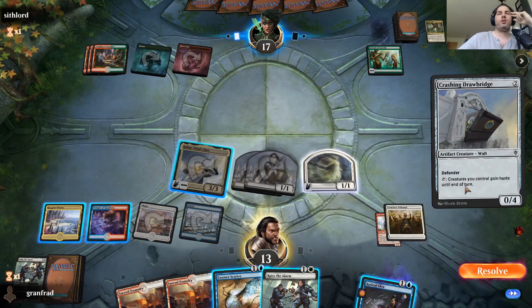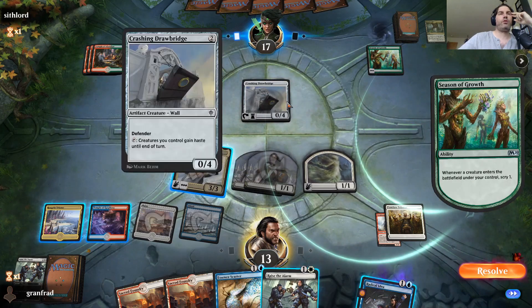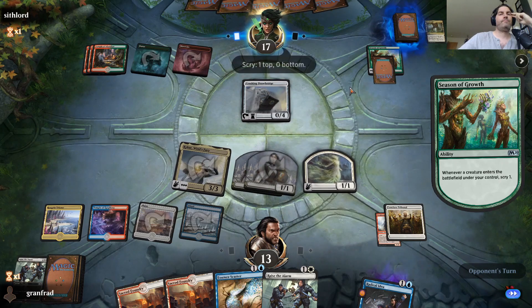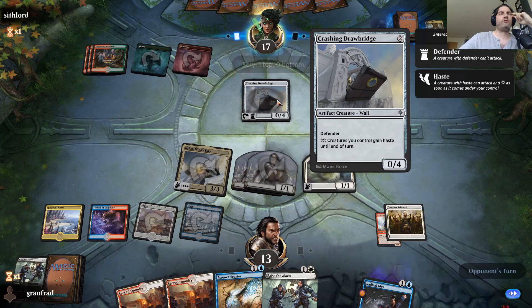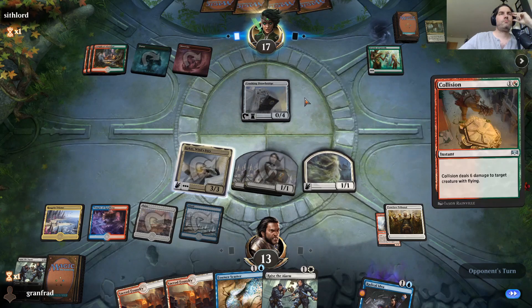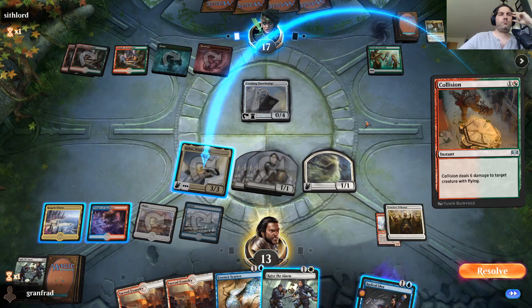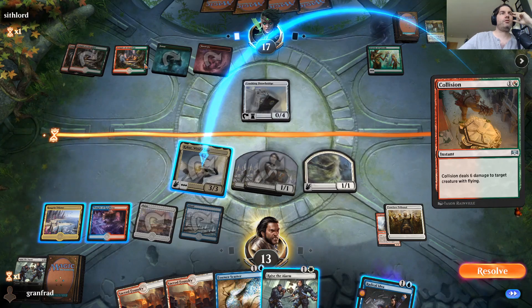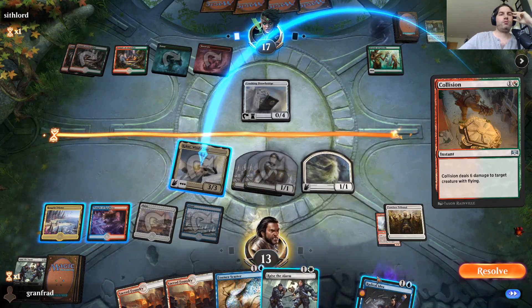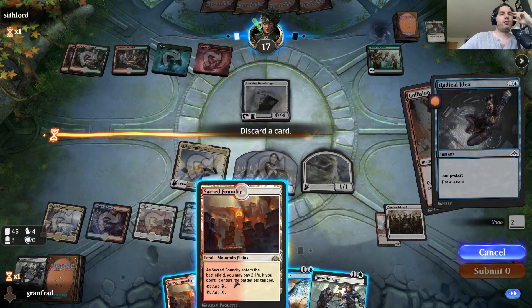Creatures you control gain haste until end of turn — I'm all right with that coming in. I just want to wait for the creature he plays. It has defender, so he's going to scry off of that. I think he's going to be looking for another Dread Horde Anarchist. To target creature with flying — that makes me sad. He does not have enough to play another Anarchist. Let's draw a card, get some extra value, and discard the Sacred Foundry.